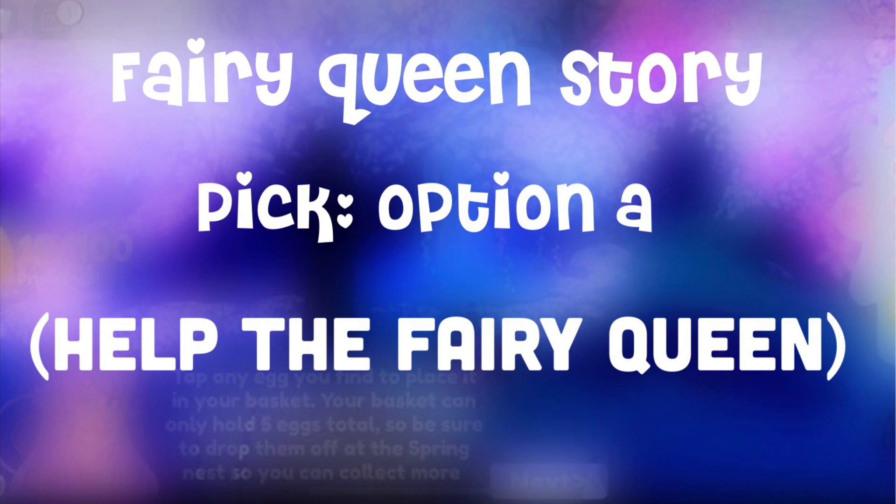The last story I have for today is about a Fairy Queen. I did not have this story, but I did a little research, and it seems like this story involves helping a Fairy Queen. There are four options, and you have to pick option A to help the Fairy Queen — if you click that, you'll probably get the Halo.